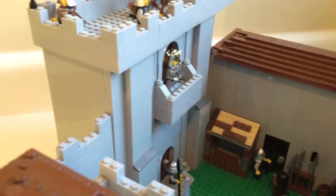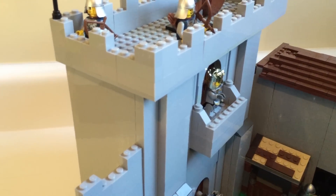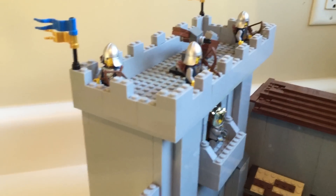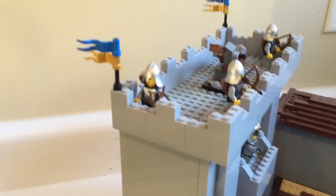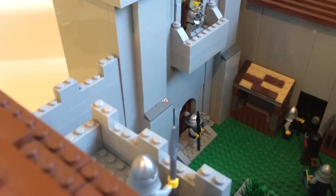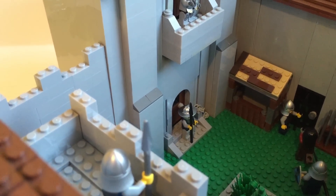Over here is a main part of the castle which is a guest house for a visiting king or queen from another village. On top there is a catapult and some archers to protect it from any attacks that might happen. There's a doorway on the bottom to get into the house with a soldier guarding it.